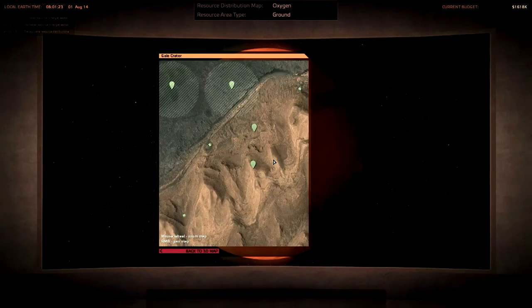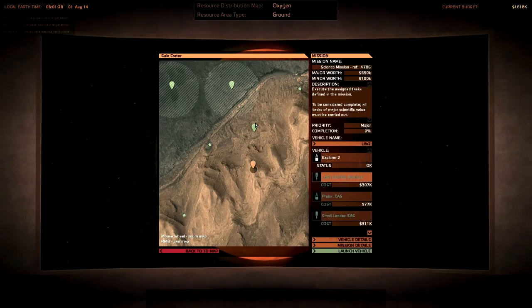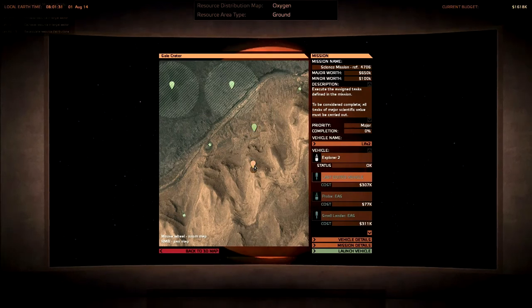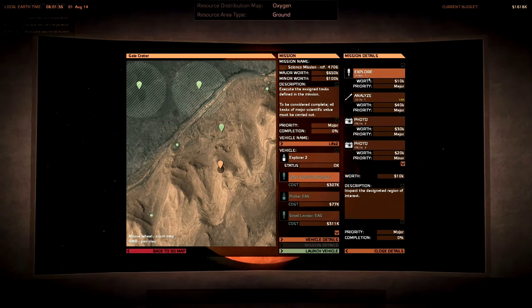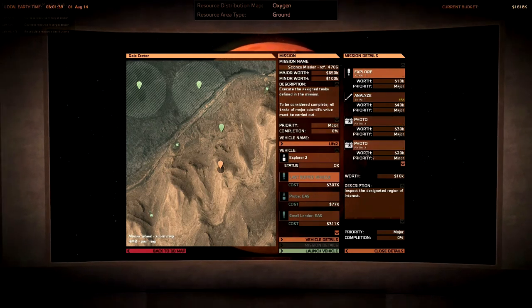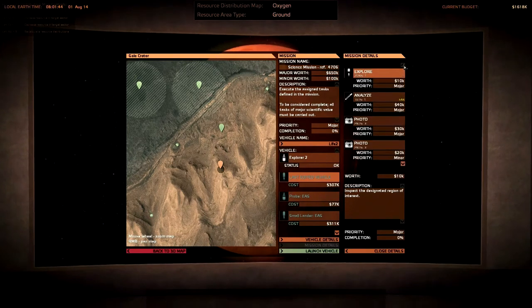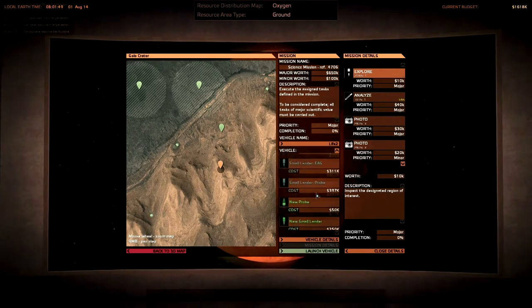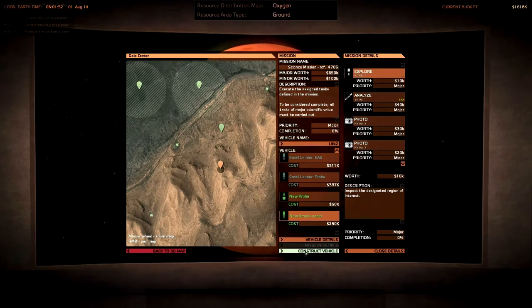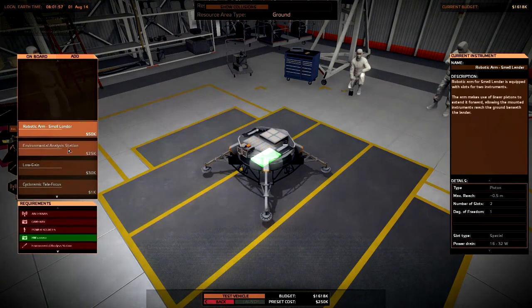So I think last time I didn't get to hit Gale Crater much. Let's take something out to get Gale Crater. Mission details - we need to explore, analyze, and get some photos. Three photos. Let's see now. We need a lander. I want a new small lander, and I want to see what new parts we can get with it. It's got a black and white camera built in, it looks like.